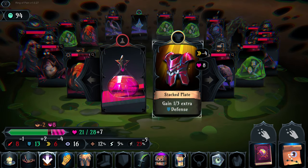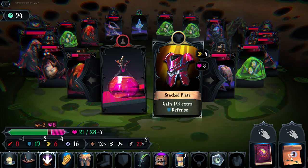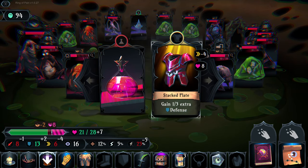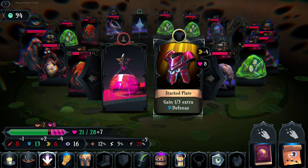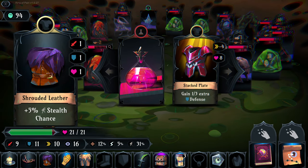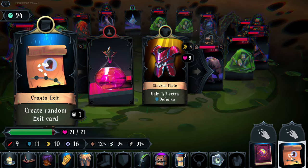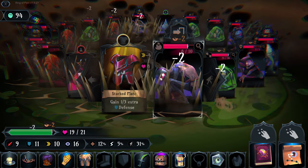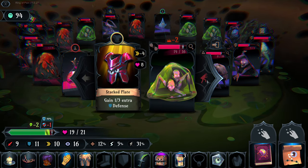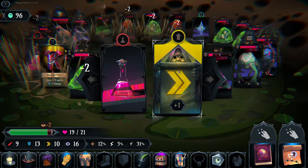Stacked plate gives one third extra defense but reduces speed by four and gives eight health increase. We'd lose shield, lose speed - I don't think we need that. We'll move on. The stompy guy hurt everybody in the dungeon with his stomp. We sneak past one enemy, kill another for stat boost increases, and move on.